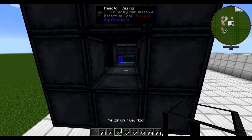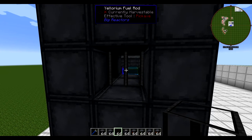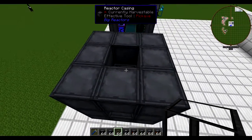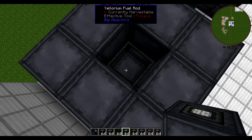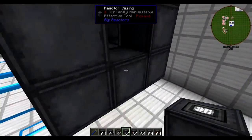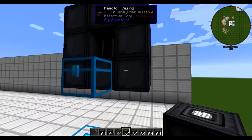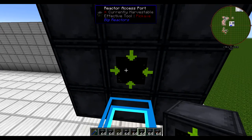In the middle, you need to have a Yellorium fuel rod. You've got to have at least one Yellorium fuel rod for your fuel to go in in any reactor, and it has to be in the middle of your cube — we'll talk more about that later. On top of every single fuel rod, you have to have a reactor control rod. And then somewhere on the edges you need to have things like a reactor access port.